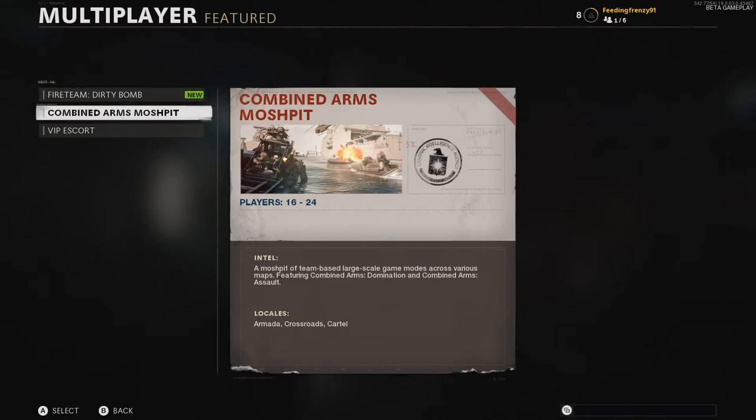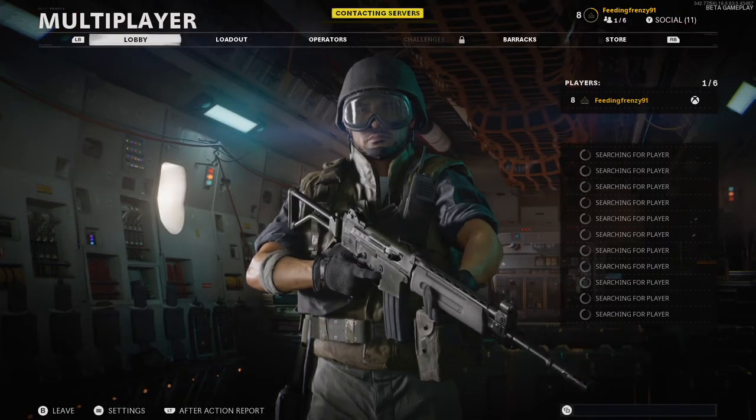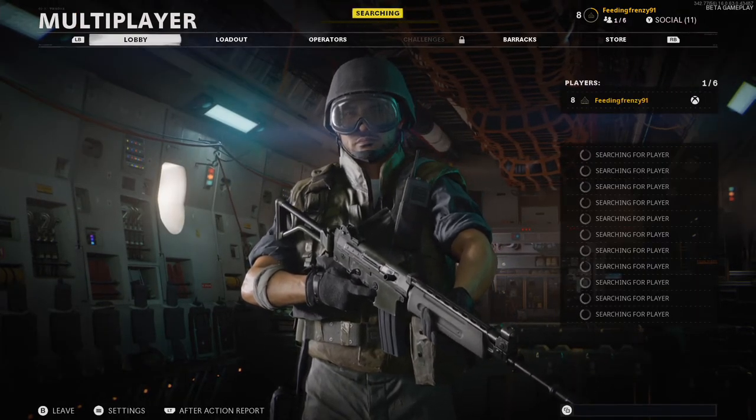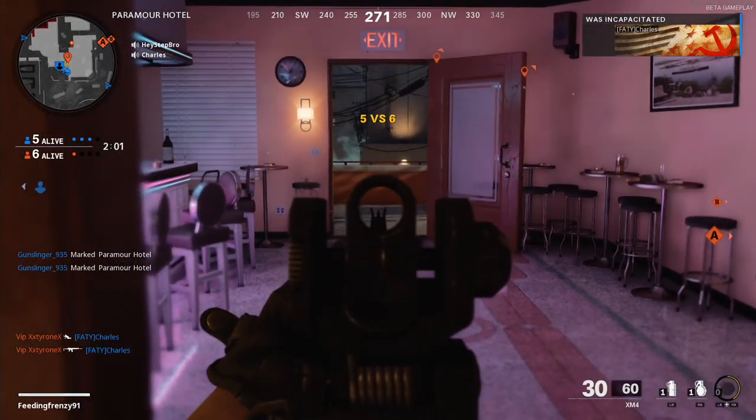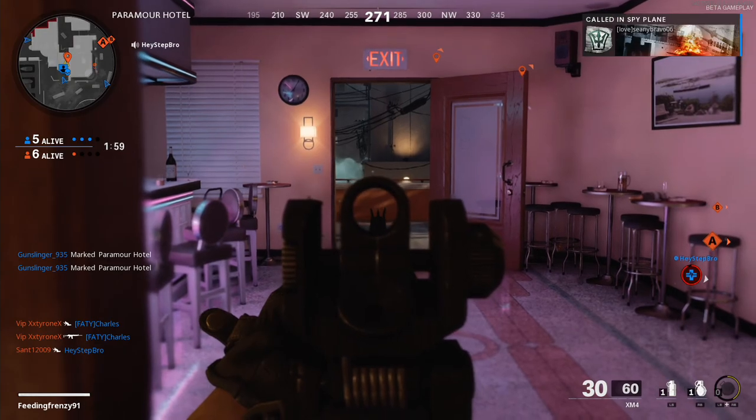It had the quick play option which had a bunch of different modes, and then it had Fireteam, Dirty Bomb, VIP Escort, Combined Arms, and Mosh Pit beta. The best one out of these in my opinion is VIP Escort.